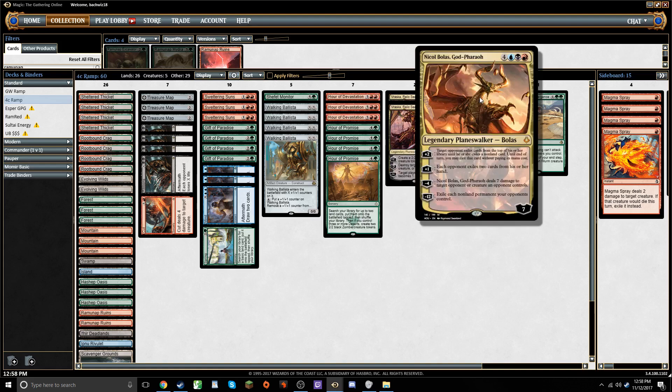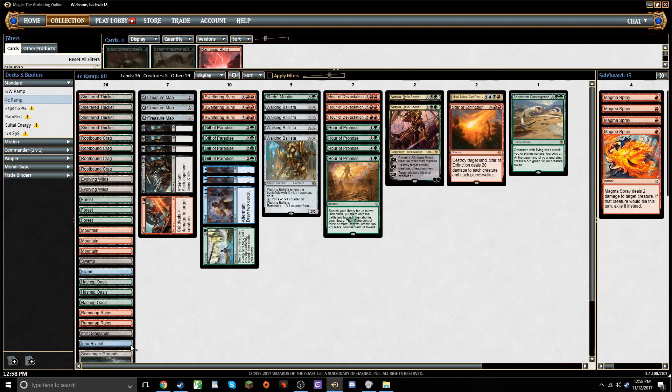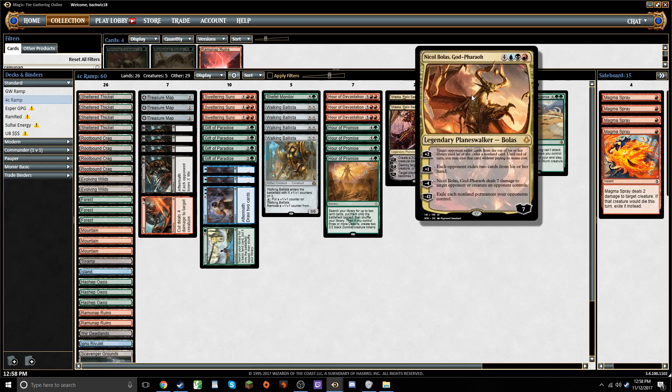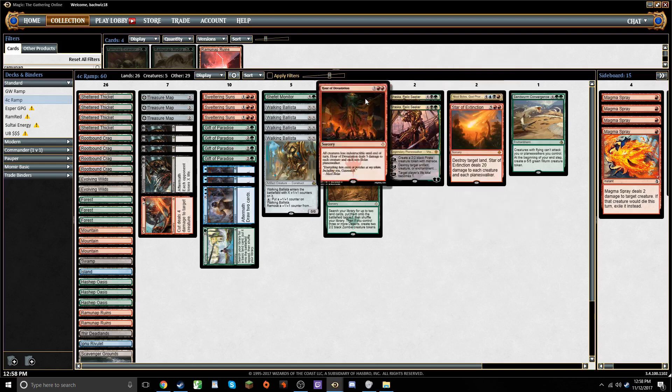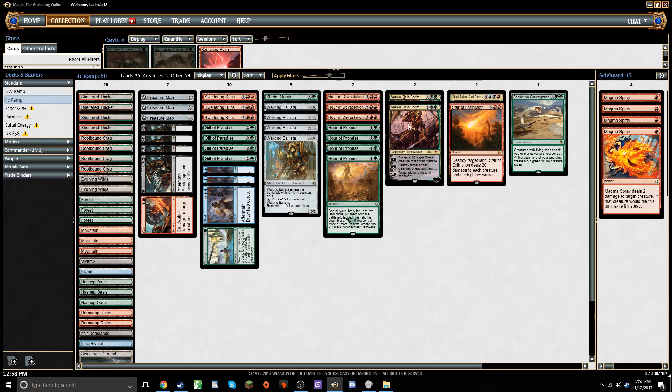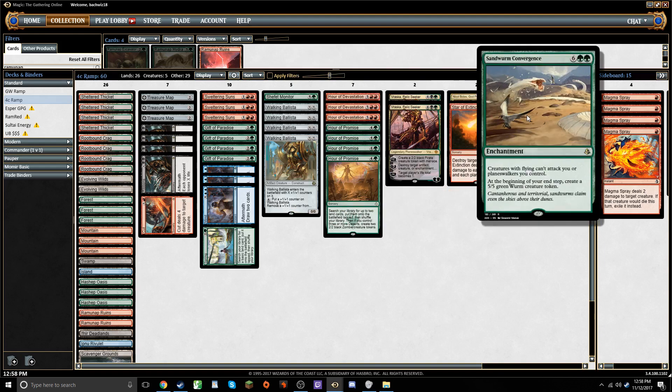Singleton Nicol Bolas is basically a double splash, but we're looking to make that work anyway, so I think it's a fine top-end card that hasn't really seen much play. Star of Extinction is like a more expensive Hour of Devastation, but it pretty much ensures it gets everything you care about — even though it hits your own Planeswalkers, I think that's still worthwhile. And then a singleton Sandworm Convergence at the very top of the curve, which is basically a pseudo-Planeswalker that's a win condition all wrapped up in one.